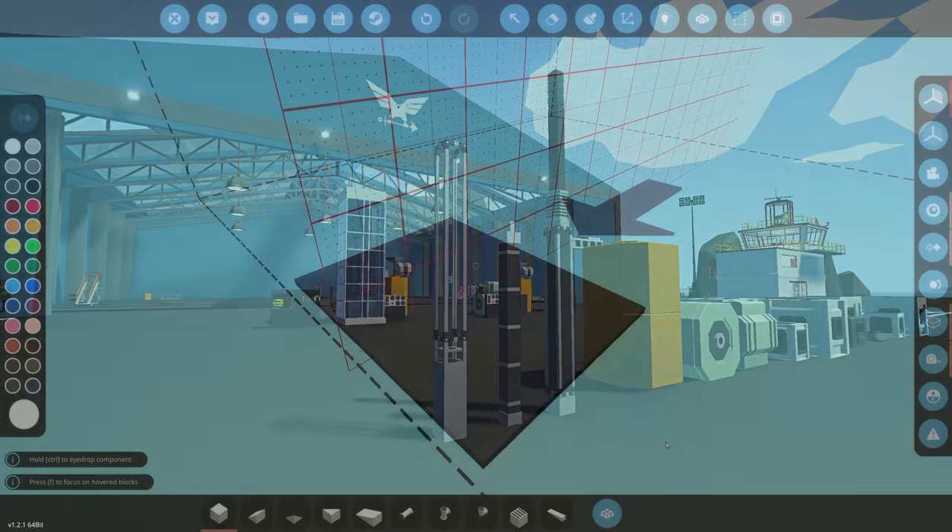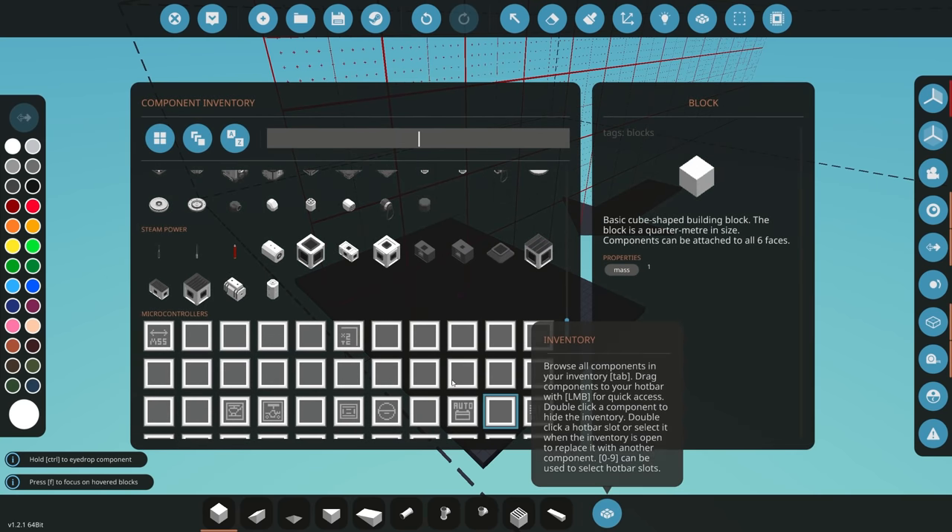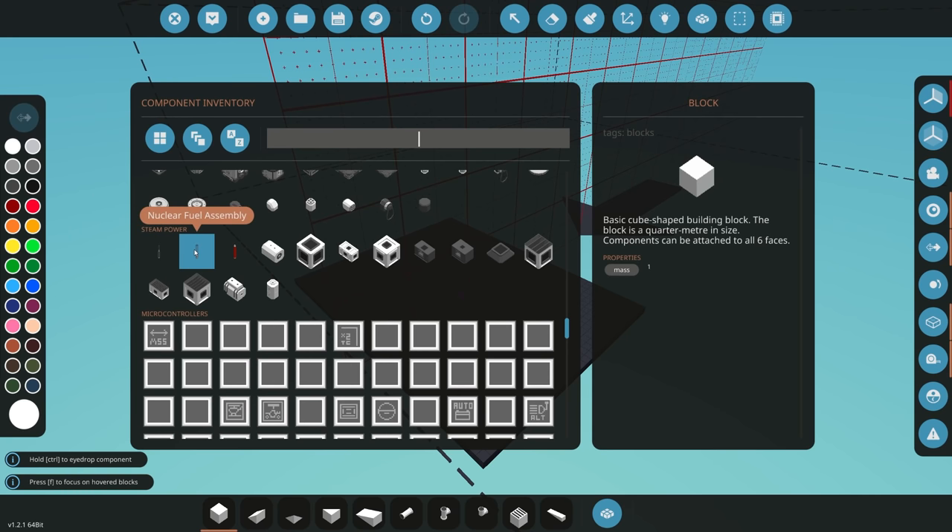Now that we're in our workbench, the first thing we want to do is open up our inventory and find the steam power section. Inside here we've got all the new components from the major update. We want to start by building our reactor first — that's what's going to be producing heat and in turn powering all of our steam components. To build our reactor we can use three different components: the control rod, the fuel assembly, and the fuel rod. The fuel rod is designed to be inserted into the fuel assembly, and as soon as it's inserted it starts the fission process and starts producing heat.